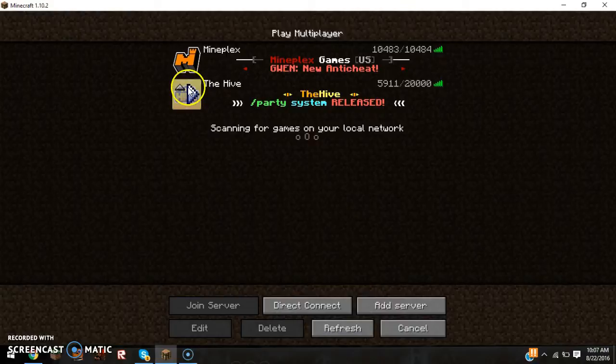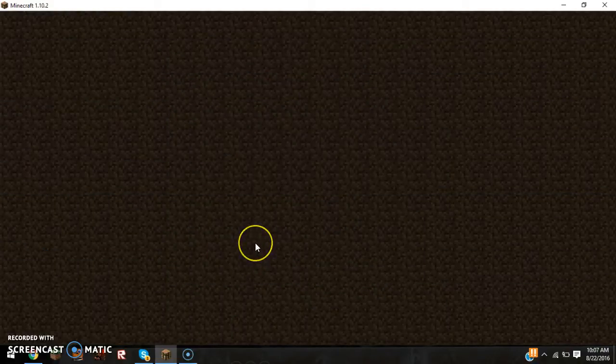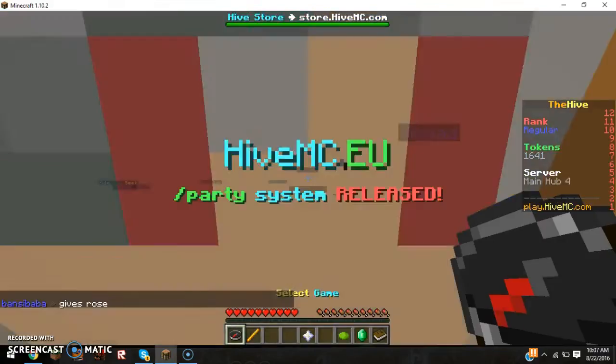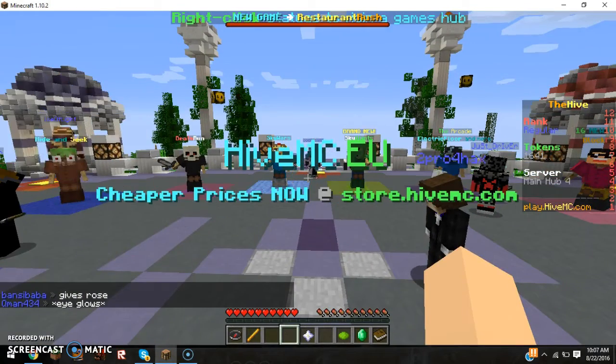So now if you just click on it and click 'Join Server,' or simply click on this arrow, it should bring you to the server right here. So here we go — we're on the server.